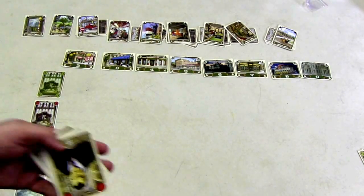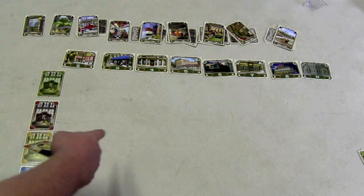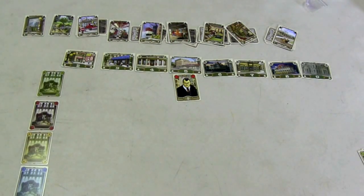Once you take your criminal, you place him in your row — whatever color you are. So if I'm green, I'll place him in this row in any spot. However, once there's someone in a spot, I can't add anybody else to that spot.